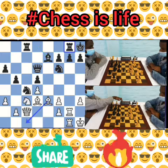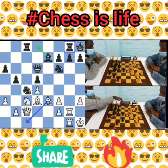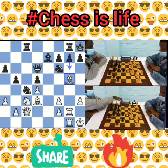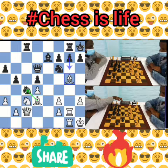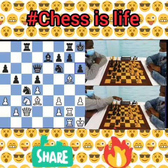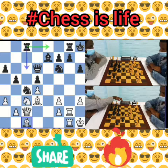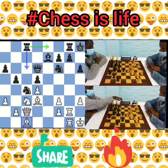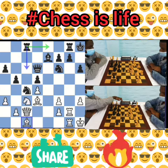The game continued — white played bishop to g5, attacking that knight, and once he eliminates the knight, the h7 pawn will be hanging. Black played h6, asking the bishop a question. Bishop to c1 was played — it seems white was not interested in capturing the knight because black would just recapture with the pawn instead of the bishop, which would lose the game.